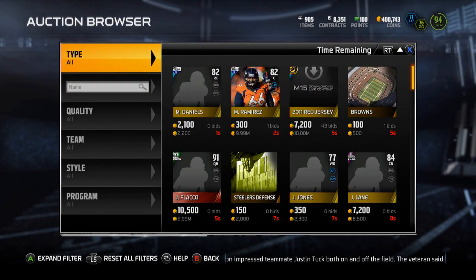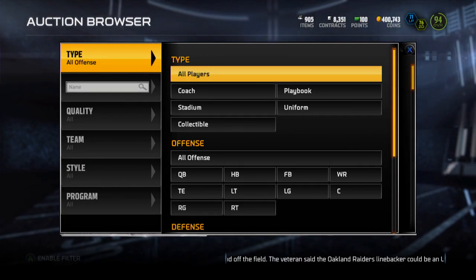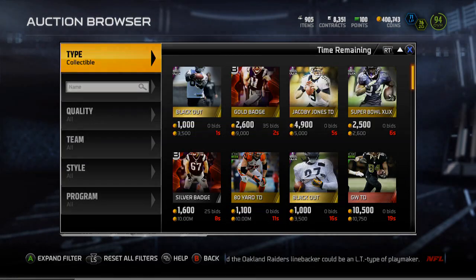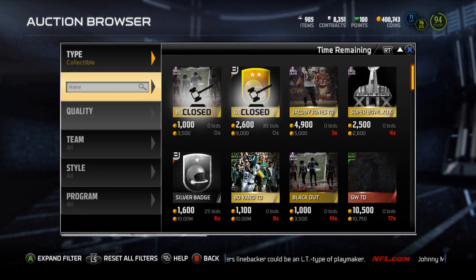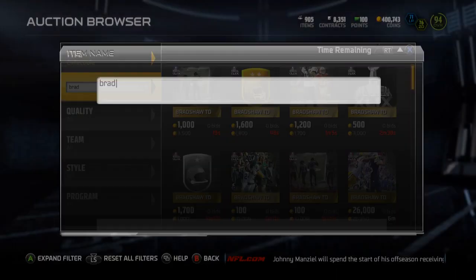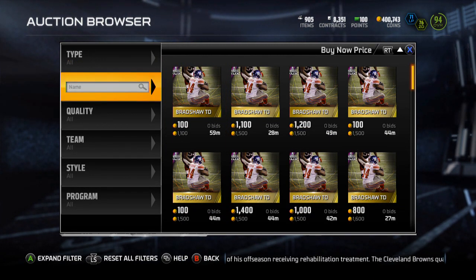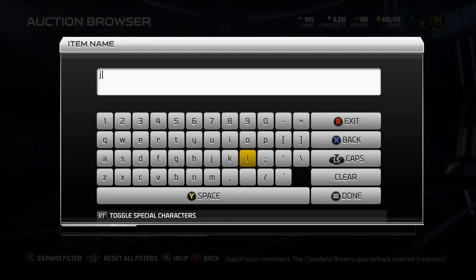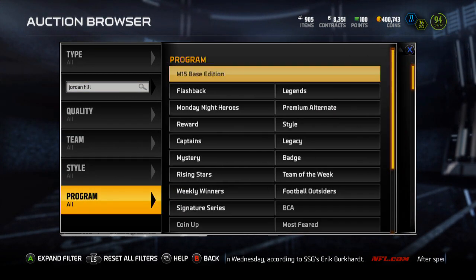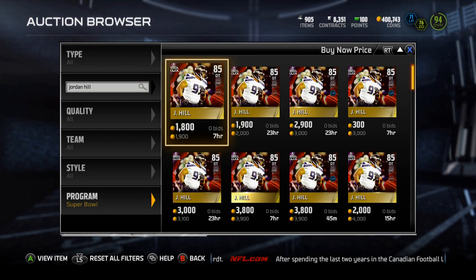Let's check out the Bradshaw Touchdown as well as the Jordan Hill. Let me just type in Bradshaw and see how much this is going for. Not much — 1,000 coins. So that's not successful. Now let me type in Jordan Hill. Turning on Super Bowl filter — he's not worth anything either. The two cards I thought might have a little bit of value have no value. So that is special.